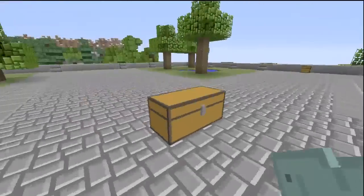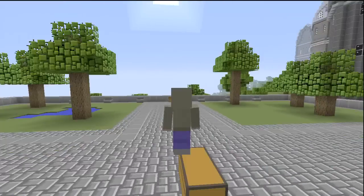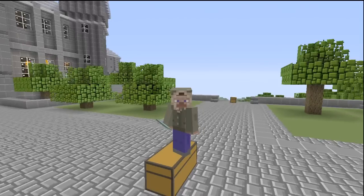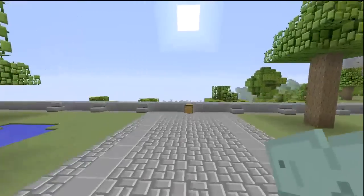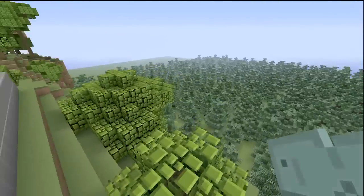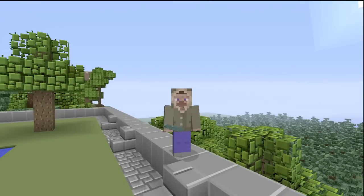On top of that, say if both of those chests are destroyed somehow by somebody else — because other people can destroy them. If they were to destroy them, have no fear, because if you make yet another Ender Chest and place it down, the items that you had in those previous Ender Chests will still be there. No matter what, even if those Ender Chests are destroyed, whatever you placed inside of them will be safe, unless you take them out.